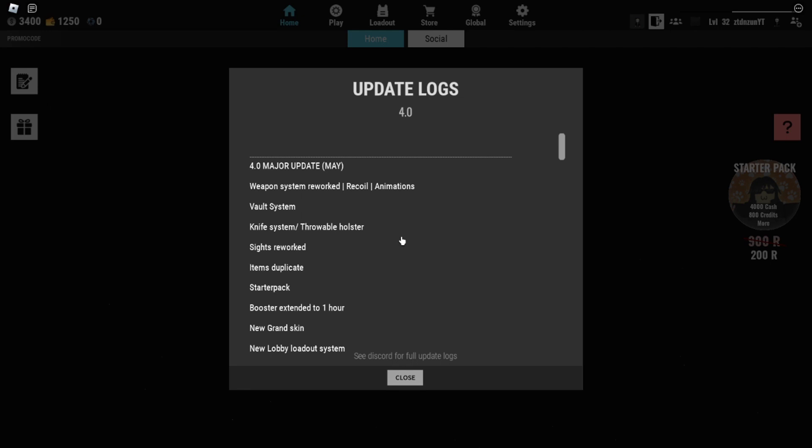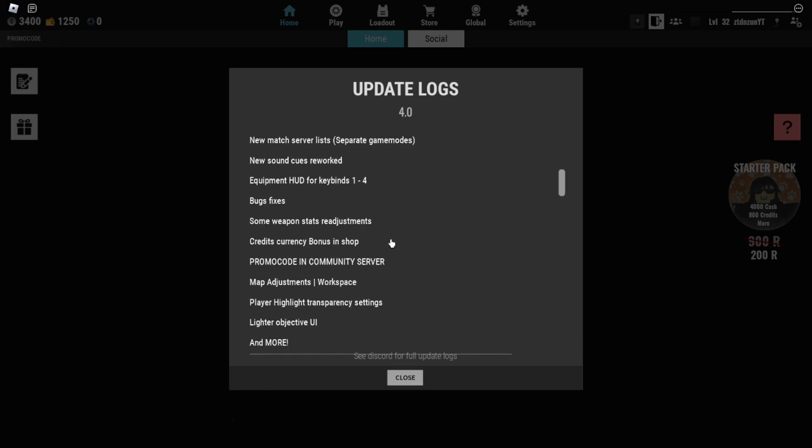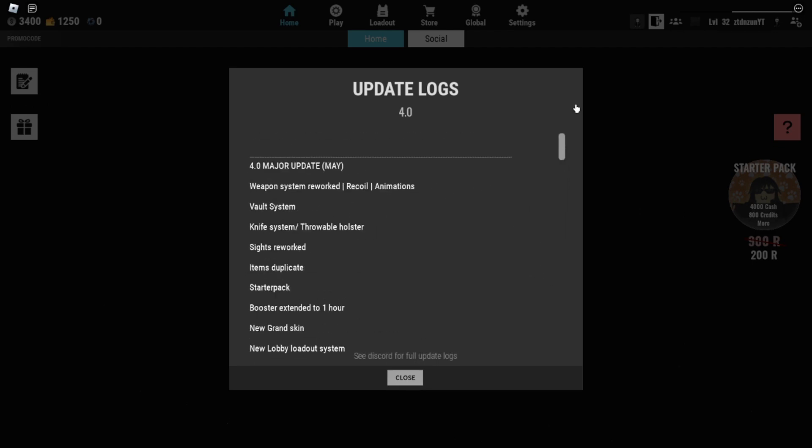I don't feel like the update broke anything necessarily, but they did widen the skill level gap — ping plays a huge role in winning games now. In my opinion the update is good, but they did broaden the skill-based system, and that's the only thing I don't really like. You can check the Discord for the full update log, but that's going to do it for this video. I'll see y'all boys in the next one.